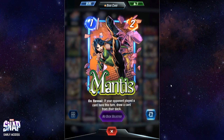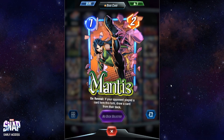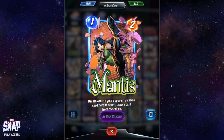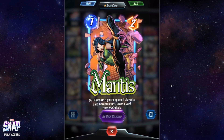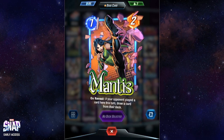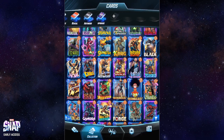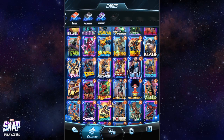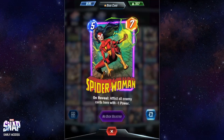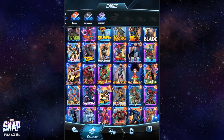Mantis is another one-cost two-power card, similar to the other Guardians of the Galaxy cards. It relies on predicting where your opponent played their card in the same turn. If you guess correctly you'll draw a card from your opponent's deck. This can be useful, but honestly I wasn't really using this card too much. From this line, my favorite is definitely Spider-Woman, followed by Devil Dinosaur. If you play a discard deck you definitely want Lady Sif though.